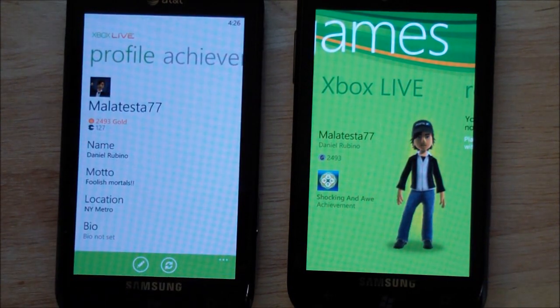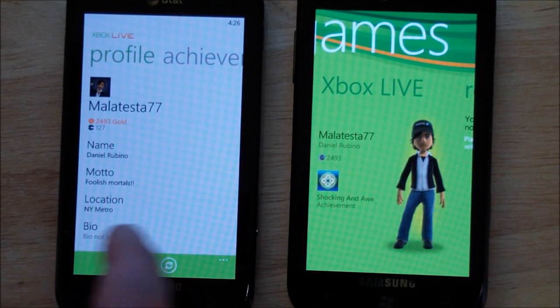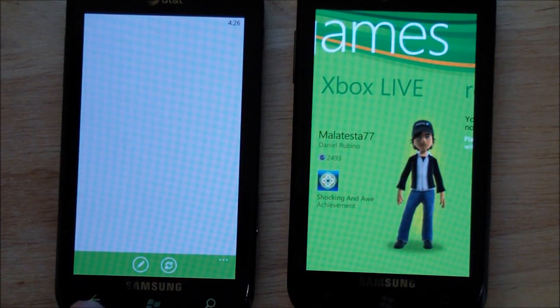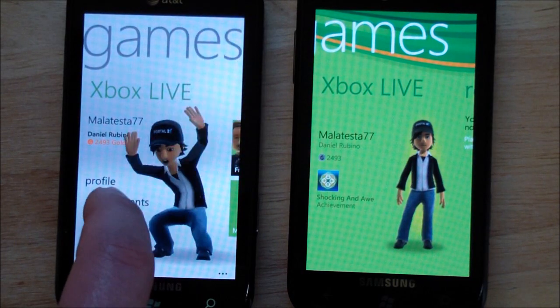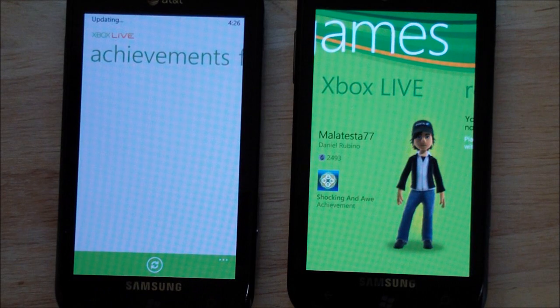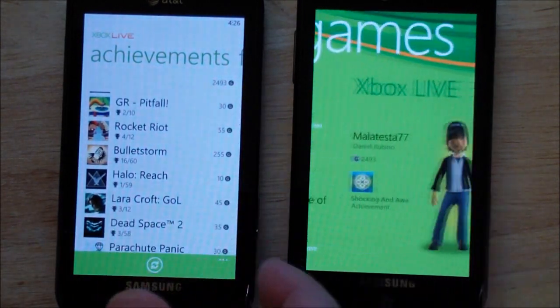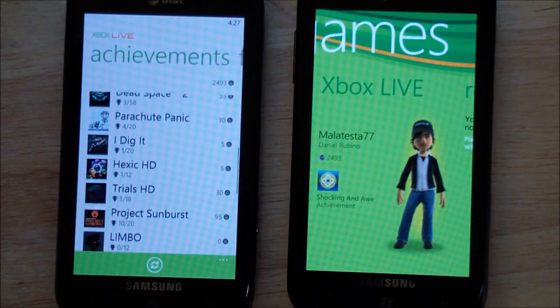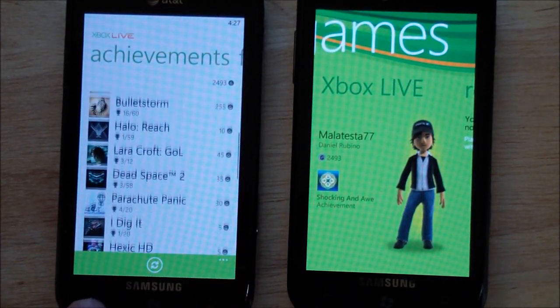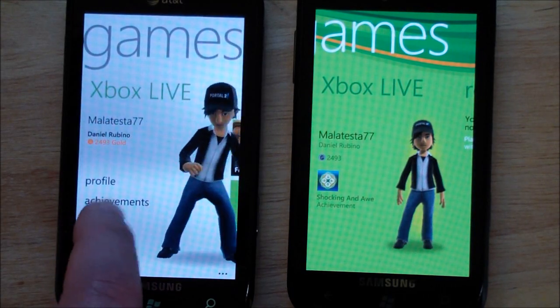You've got your profile, so you can see there are a lot more options. The animations are pretty funny with this. You can go right to your achievements — it shows everything. You can see everything is a lot more information-rich than the current version. And of course, the avatar changed.